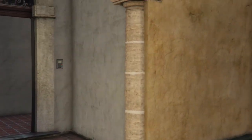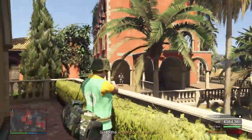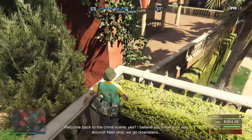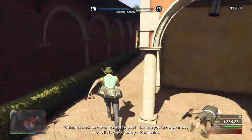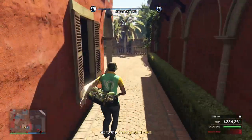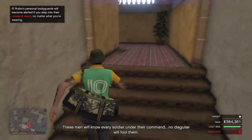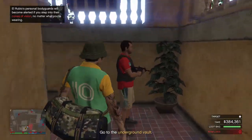Once inside the compound, do not bother with finding the keys. Fill your bags with secondary targets and head straight to the office, knocking the 3 personal guards along the way. If you get the keys, then jump off and run to the gates. Otherwise just hack the elevator, since you came to the office to collect the safe money anyways.